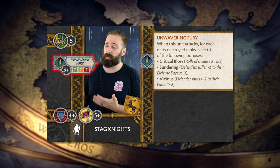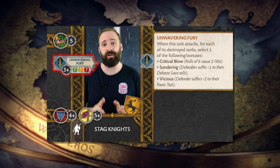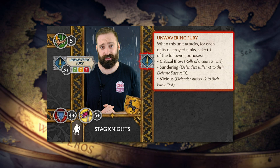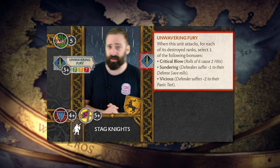The Stagnites are a workhorse of a unit. Aptly named Unwavering Fury, their attack profile never goes down, allowing them to hit on 3-plus at 7 dice whether they are at full strength or down to their last rank. Additionally, their attack allows them to select one of the following bonuses per each of its destroyed ranks — with the option to attack with Critical Blow, Sundering, or Vicious — so skillful battlefield commanders will be able to adapt to changes in the conflict to seize opportunity for victory.